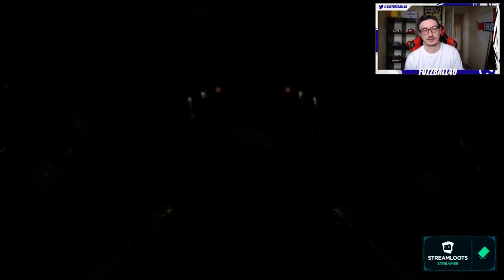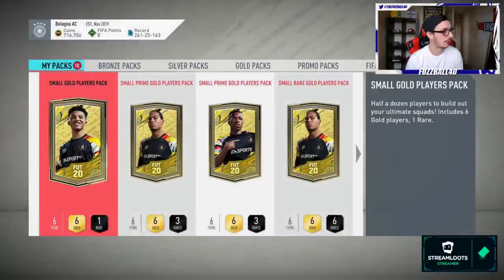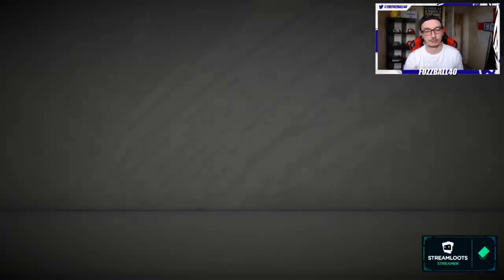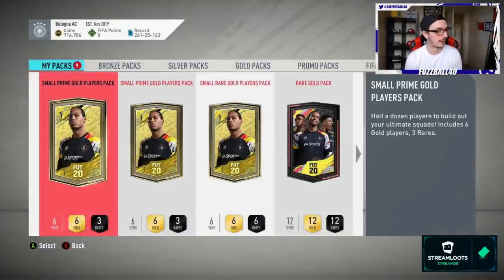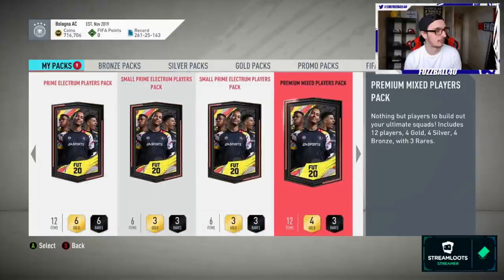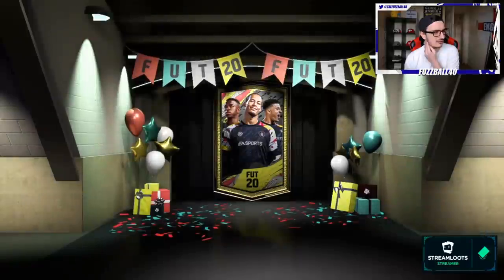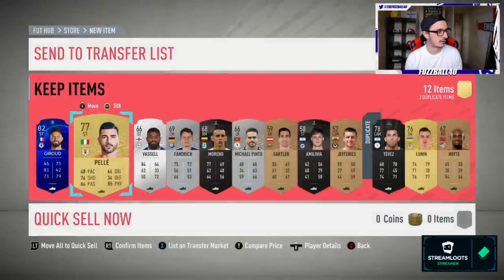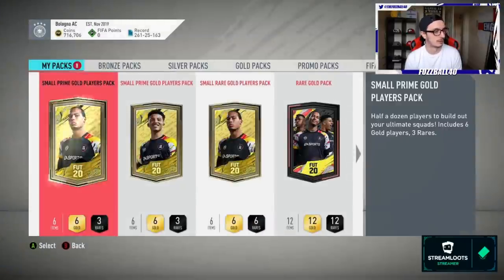From the smaller packs we're just looking to recycle more league SBC players - not expecting to pack anything special, just continually cycling players. Another small gold players pack - again just refreshing leagues, as many Serie A players as possible. Got two Atletico Madrid players there which is handy since I need to do Atletico. We've got small prime gold, small rare gold, mega pack, prime electrum, and small prime electrums to work through. I won't list every player as it would extend the video too long.